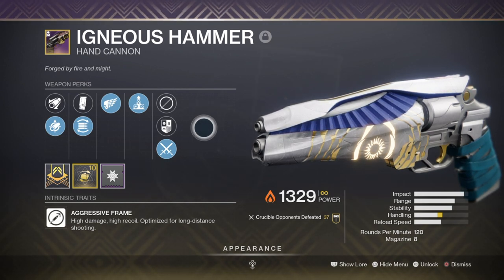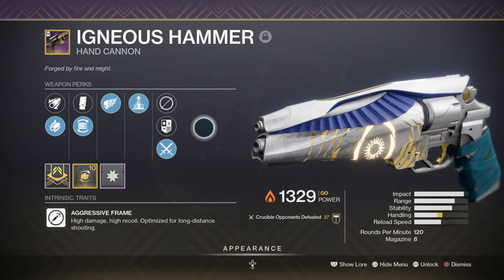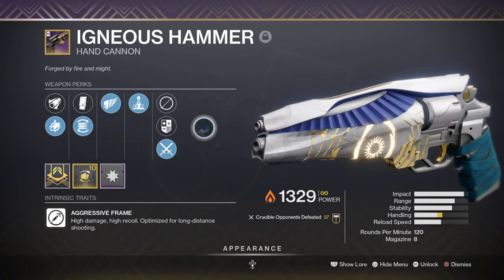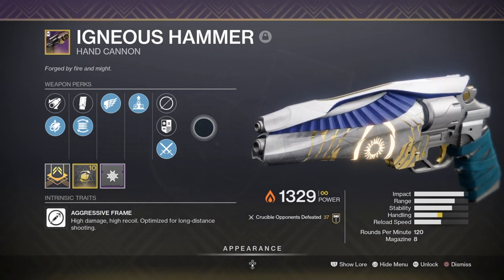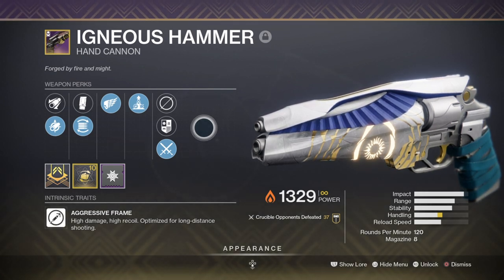Elemental Capacitor is a really handy perk as you can use it however you like depending on the subclass being used. As I'm currently using Void, I'm getting a major stability buff to the weapon's stats, which for me on console I've found to be extremely handy for following up my shots while under fire. Although 120s are slow, they still pack a punch and are capable of freeing players at mid-range. This is probably one of the best 120 hand cannons to use if you want something smooth but hard-hitting.